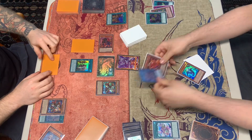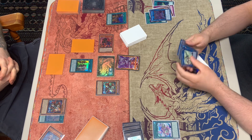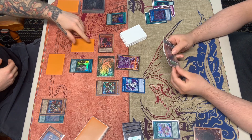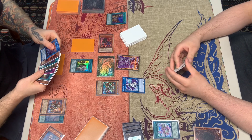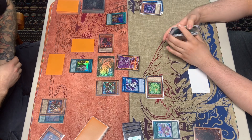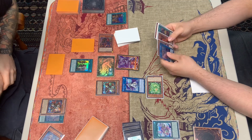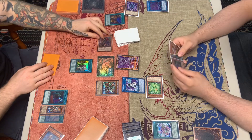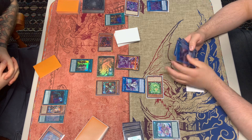We link into Splash Mage and activate the effect of the Island. He's looking at our graveyard, seeing what we have. We summon the Wind one, dumping the Level 6. We activate Splash Mage's effect targeting Denmari — he calls by that, so we made a misplay. We should have targeted another monster because we don't want Denmari banished.